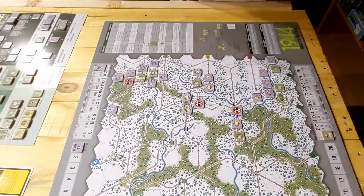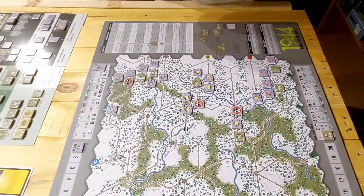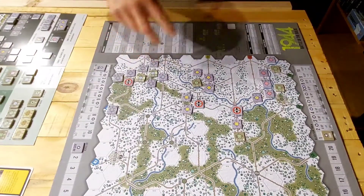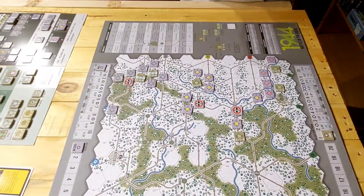The 106th is totally engulfed along with the CCR and the 9th. The 7th Corps is all by itself with those two other units — 7th Corps is pretty much split up and divided into four sections. The 1st Army over here is totally engulfed. Not looking good for the Allies at all, looking great for the Germans. Let's go into the Allied first turn and see what we're going to do.